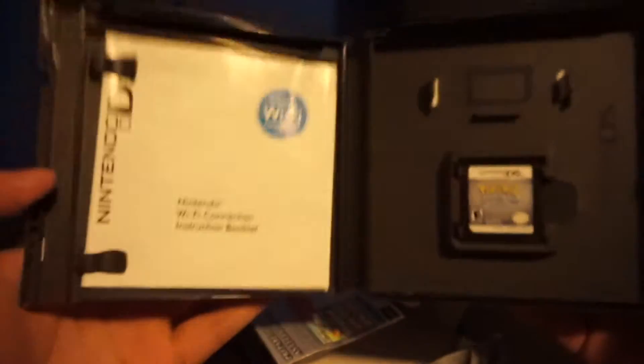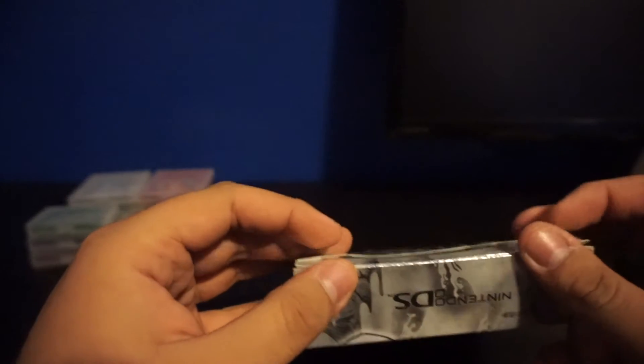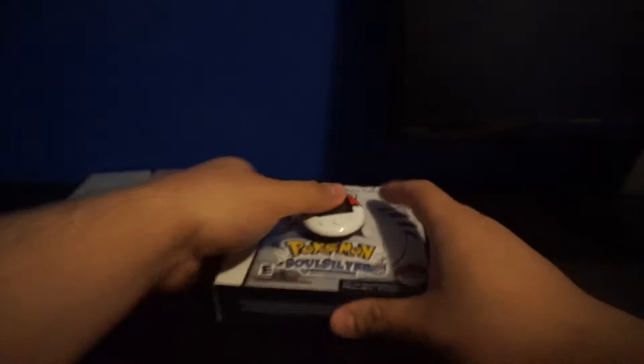Next I want to move over to my DS collection. I don't have a DS Lite, DSi, or any of those unfortunately. Let's start off with Pokemon Soul Silver — I have everything for this one: the manuals, the box, and of course the PokeWalker. I actually bought everything individually: the cartridge for about 50 bucks, the case for 25, and I got the PokeWalker as a gift from a friend.